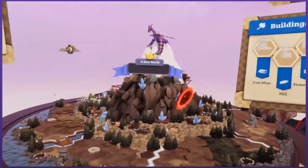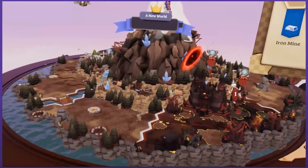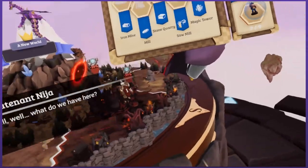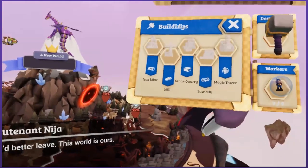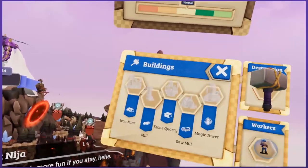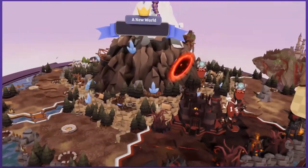Oh god, that doesn't look good. Helper advisor, tell me what to do. They're expanding — they're building their awful evil area. Is it demons? I guess... your guess is probably better than mine. What the hell is this? You better leave. This world is ours. Just put that right on top of your face there. These demons are despicable. They corrupt everything. See what they're doing to the world? We cannot let them take it.